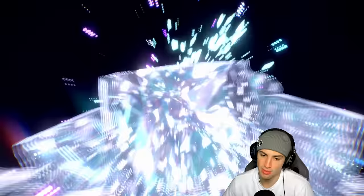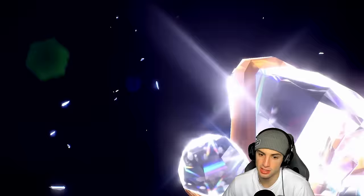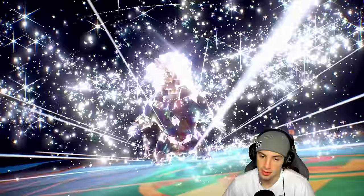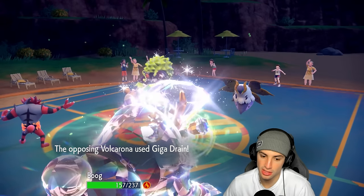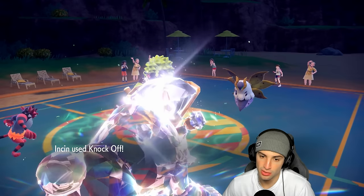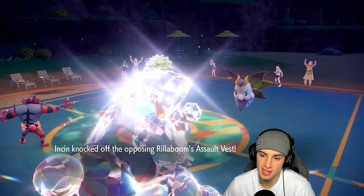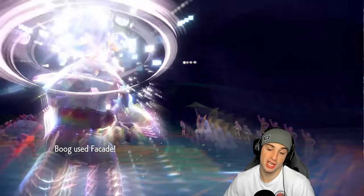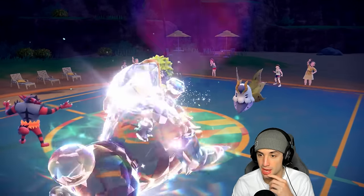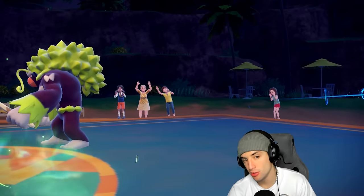Going back into Rillaboom — is Volcarona protecting this turn? I'm trying to remember. I don't think it protected last turn so I'm going for Giga Drain this turn. This was a great call — we get rid of Rillaboom's item, do respectable damage, no more Assault Vest on that. Facade should KO — STAB, Guts-boosted, Tera-boosted, burn doubles the damage. Yeah you're gone. We get rid of Volcarona and Rillaboom.